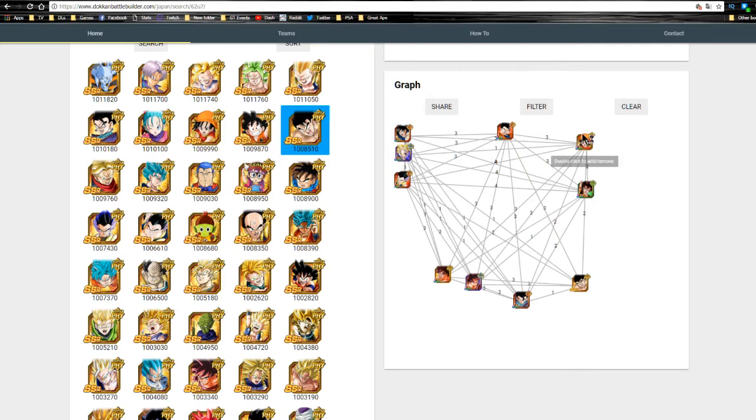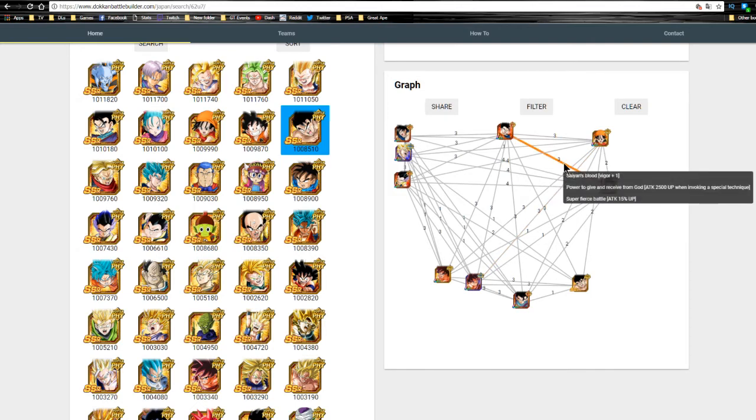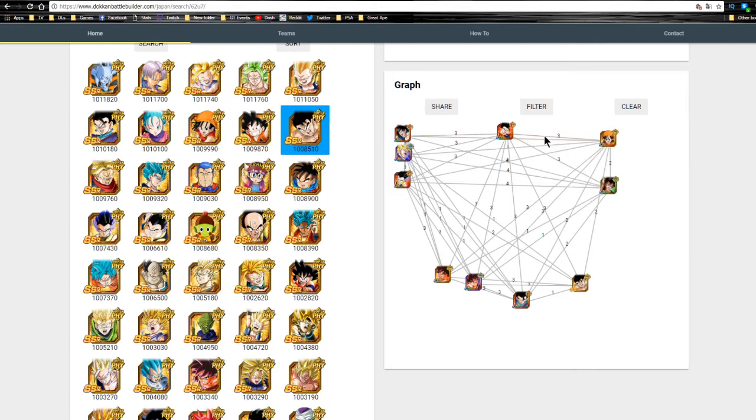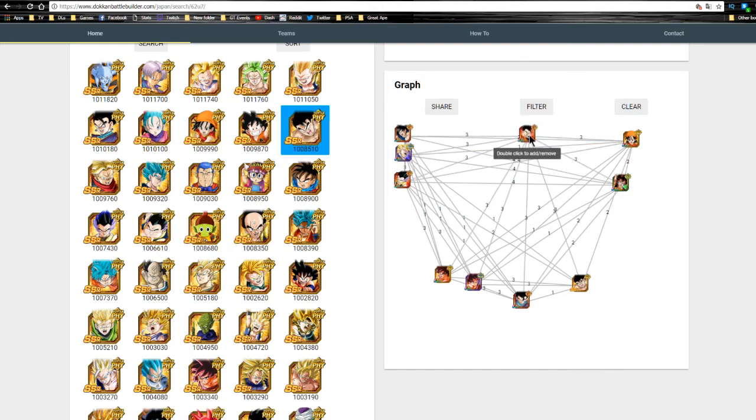Two additional support units work on a mono Heroes team. Both link well with him via Saiyan Blood, Power Bestowed by God, and Super Fierce Battle. Super Vegito gives attack plus 2,500 when launching a super attack, an attack buff of 50% with Vegito, and 1 Ki. Pan shares the Son Family link for defense plus 15%, Saiyan Blood for Ki plus 1, and Super Fierce Battle for 15%. Super Vegito also gives attack and defense plus 30% for all allies, and Pan gives a flat attack and defense plus 30% for all allies when HP is 30% or above.